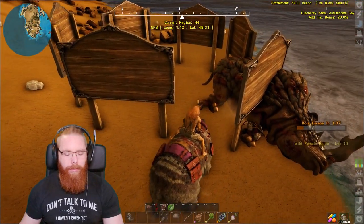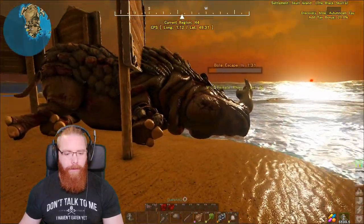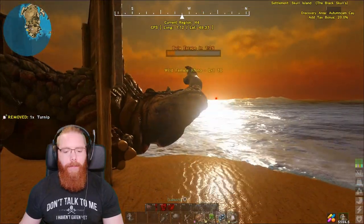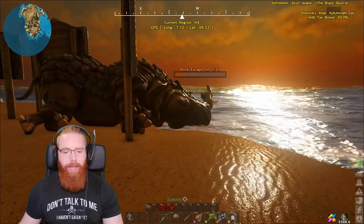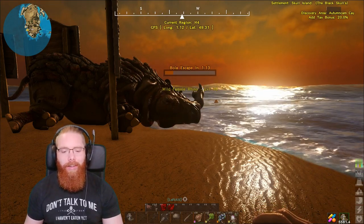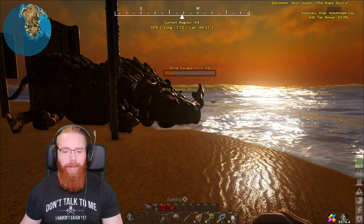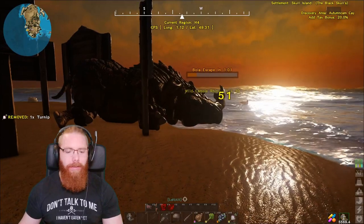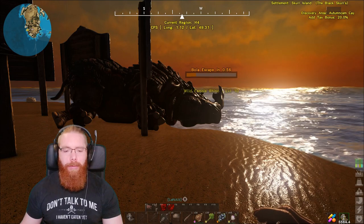That's her down. Let the massacre commence. First one's in — we're doing good. The timer is about 20 seconds. This is only a low level rhino, because I'm on my own and I know it's going to be a pain to get it tamed. I'm not really bothered about the level right now — obviously when I start breeding I would like a higher level one, but at the moment I just want one to be able to quickly farm stone for some building projects.